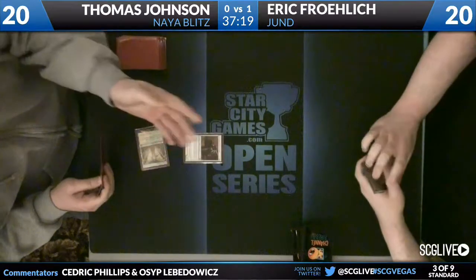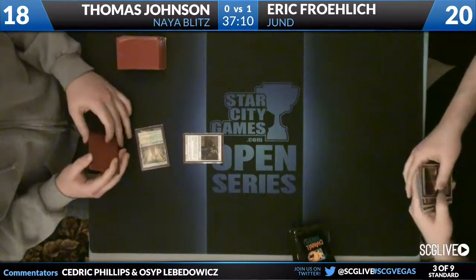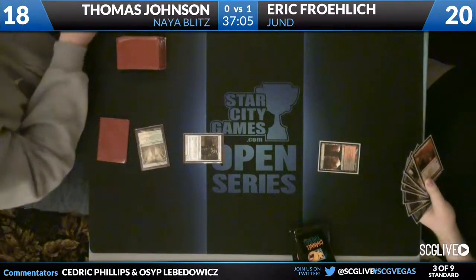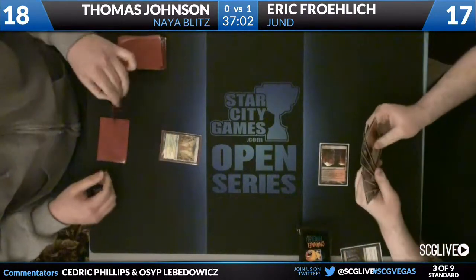Thomas is going to start off again with a Temple Garden into Champion of the Parish — a good start for him. We'll see if Eric has a Farseek this game, but we see a Tragic Slip again take care of the Champion. Eric has a Blood Crypt here. Looks like Eric's got a handful of moves.